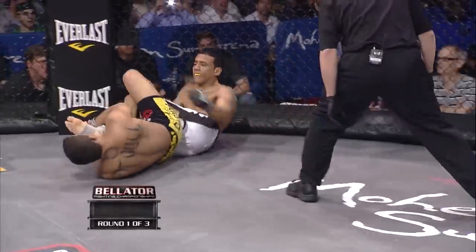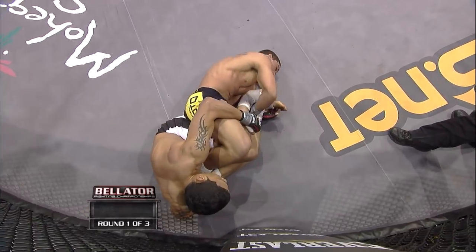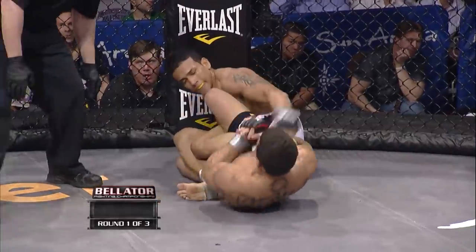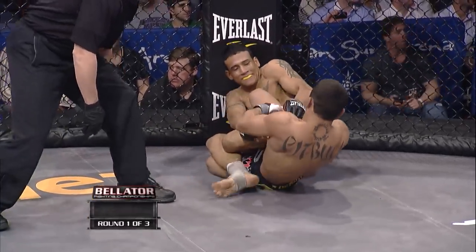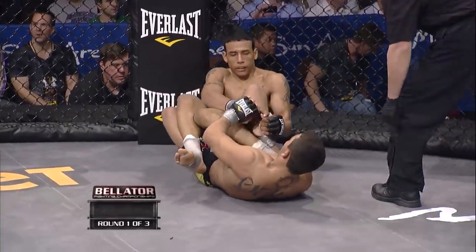Romero's in trouble, trying to spin out of this. Patricio Pitbull looking for the quick finish in his Bellator debut, transitioning to the heel hook. He has that left leg of Romero's trapped, going for the heel hook. He's turning that leg hard, cranking on it. This is a dangerous move — if you don't tap, you can tear the entire knee. Very difficult to get out of this one.